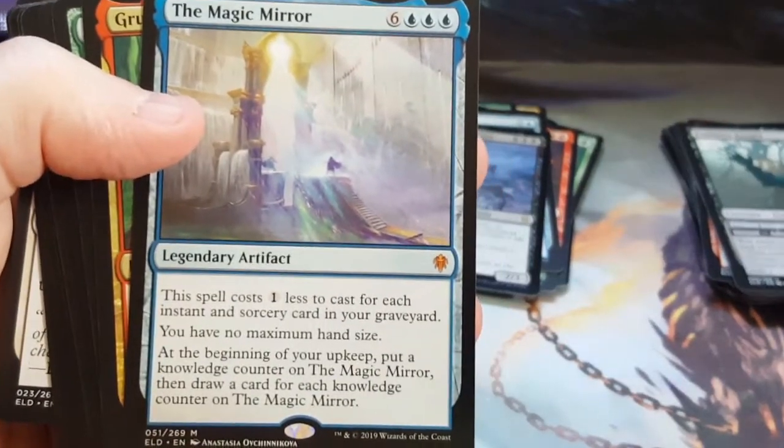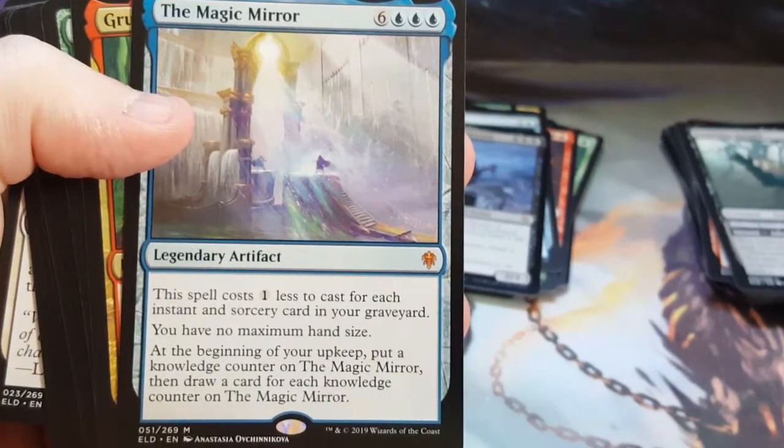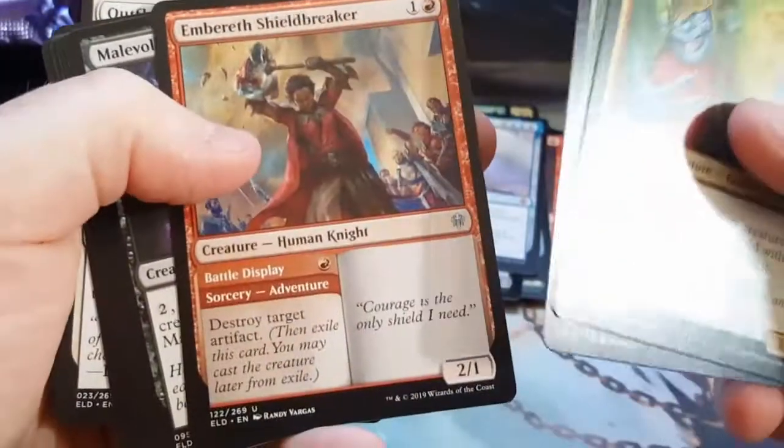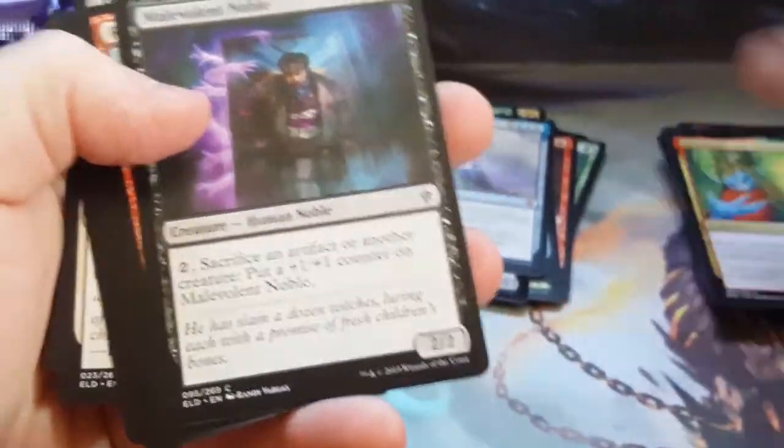Magic Mirror — alright, so that's our first mythic. Not exactly the money card. I was kind of hoping for the green one, but beggars can't be choosers. Let's keep opening and see if we get anything.